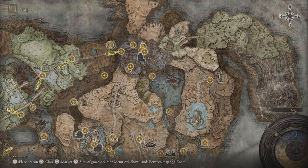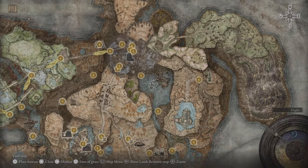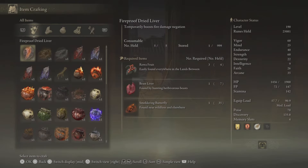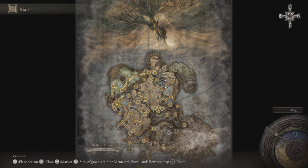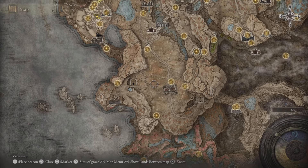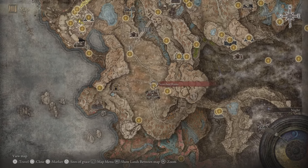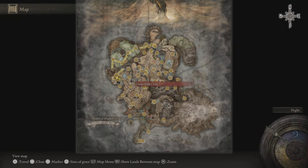For the furnace visage, there are plenty of them in the area we're heading to — where that big furnace golem is. Once you have all these items, just craft the hefty furnace pot. Note that you can also get a furnace visage by defeating the furnace golem in that area, but don't worry since we'll find plenty of them there.